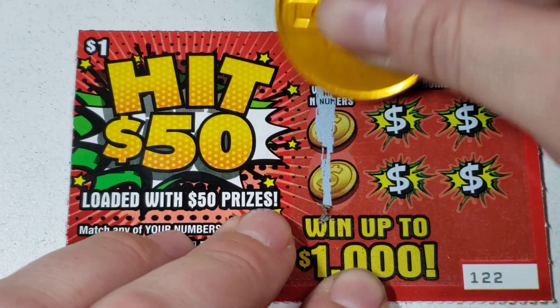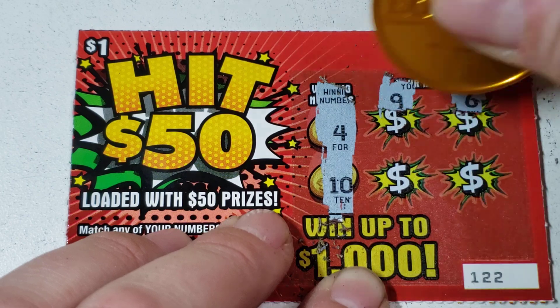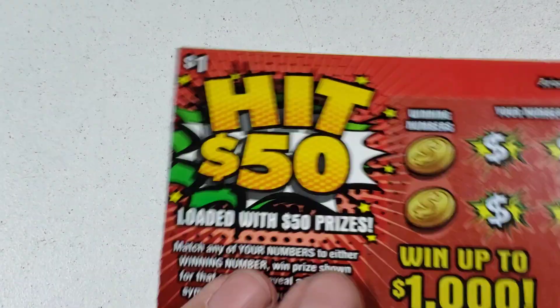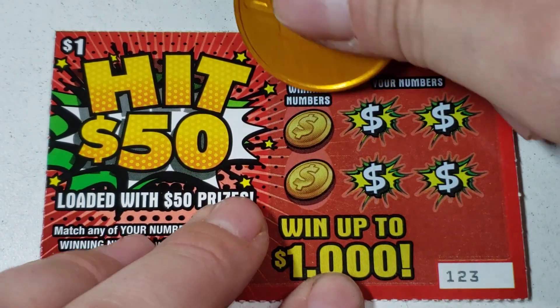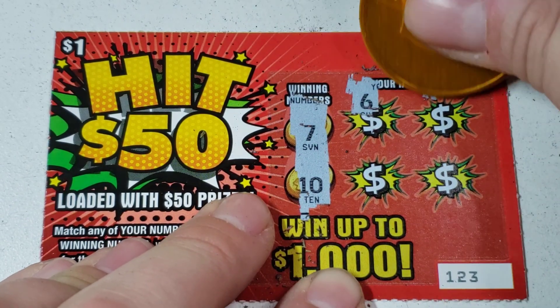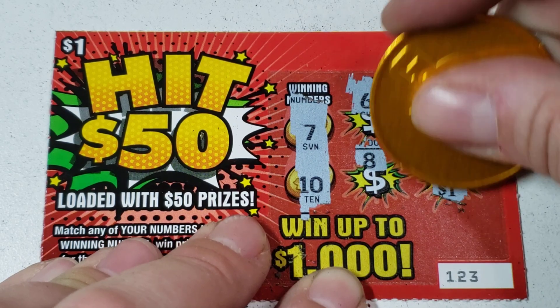Ticket 122 — 4 and a 10. Can go back to back, is that a possibility? Nope. Come on bursty, you treat me well on a certain ticket — I'm not gonna spoil it. And a 7 — another dollar win, so that's eleven dollars back.